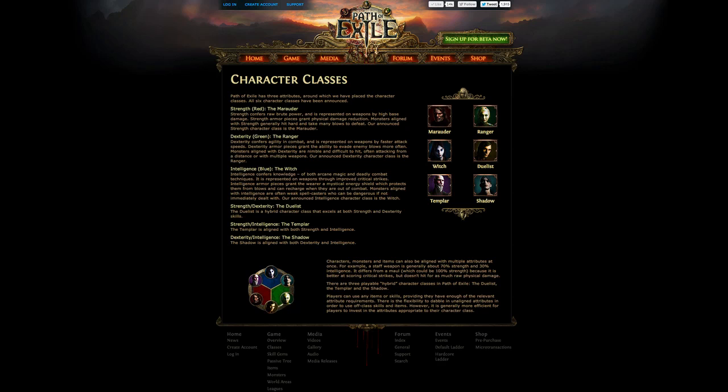Firstly there's the theme of your build. There are your keystones and major passives on the passive skill tree. There are skills and skill availability — what skills you can actually get. And then there's gearing, and all of these things sort of tie into each other.